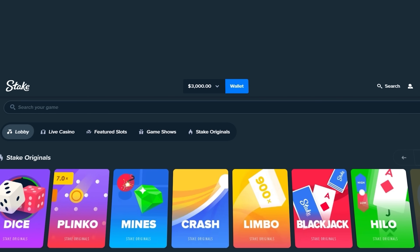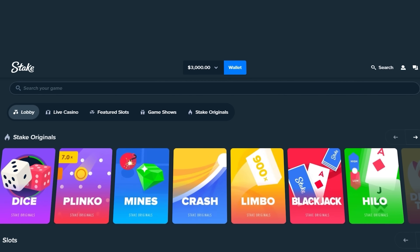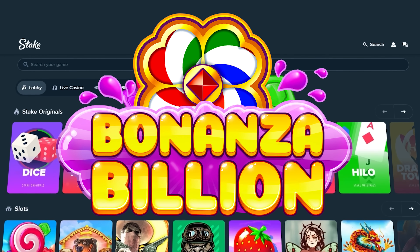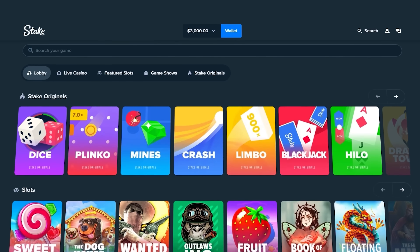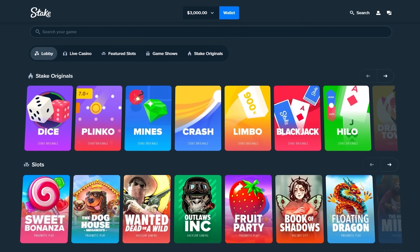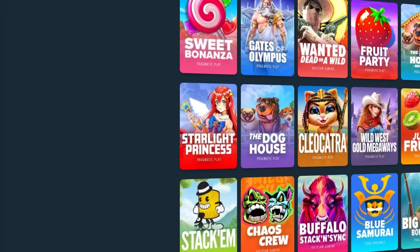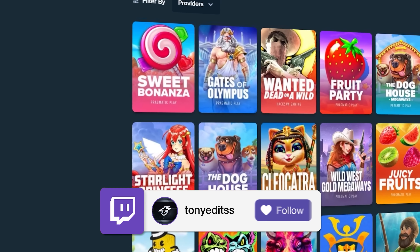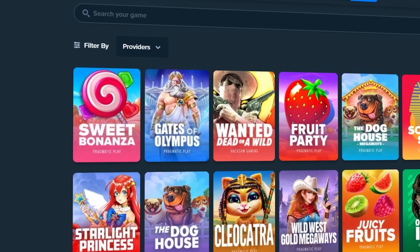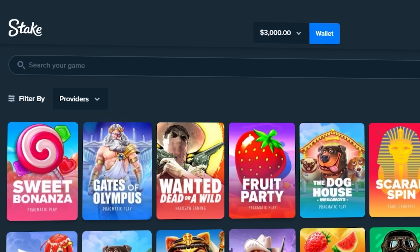We are back with a brand new video, three thousand dollars in our balance, bringing back the bonus versus bonus series. Today we have Sweet Bonanza versus Bonanza Billion — they're technically the same slot but Bonanza Billion is a different provider. We're going to do three five-hundred dollar bonus buys on each of them, and the one that pays the most at the end is the winner. I'll do a big bonus buy on that slot at the end — either a thousand or two thousand dollars depending on how the video goes. Comment down below which slot you think is going to pay the most. Honestly, I think it might be Sweet Bonanza.